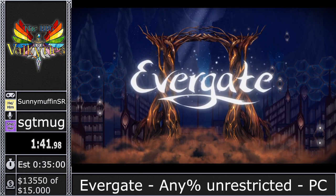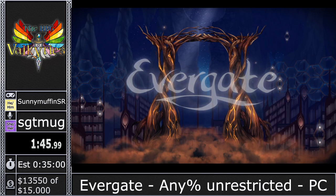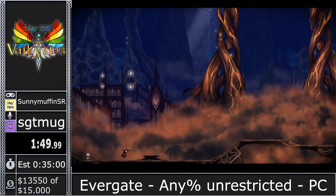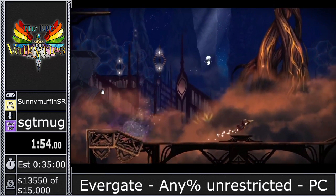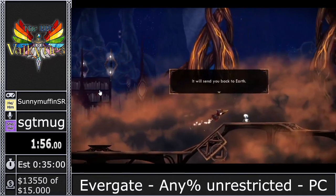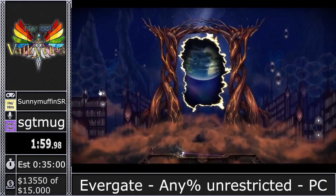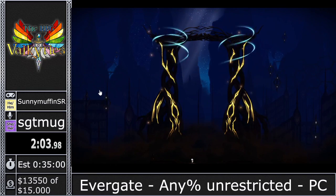This is the library, the hub for all the various levels. We're going to be exploring throughout here and getting some story sections, which are fun casually but when you're speedrunning you just have to mash through them. This is the Evergate, where these memories are occurring. We're stepping right into Key's first set of memories — the Secret Garden.